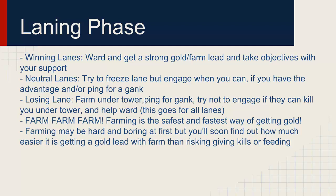If you have the advantage — like a stronger engage — go in and try to get that advantage, or ping for a gank and hopefully take dragon. In losing lanes, farm under tower, ping for a gank, and don't engage if they can kill you under tower. Help ward — even as an AD Carry — across all lane states: winning, neutral, or losing. Not only will your support get their items faster, but it protects you from ganks.